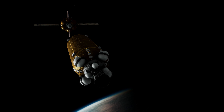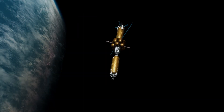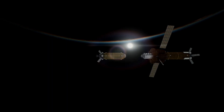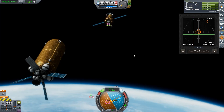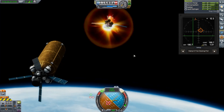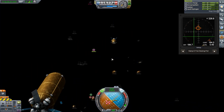Several LH2 tankers were flown up using Atlas and docked with the interplanetary transfer vehicle. These took many, many launches to fill up — with that 140-ton limit, it's very hard to get enough mass up to the station. And sometimes the spacecraft would just randomly explode for no apparent reason, so quicksaves were necessary the entire time.